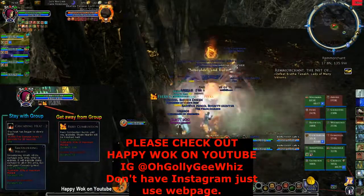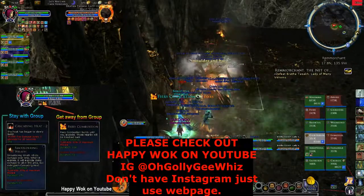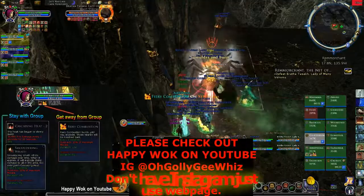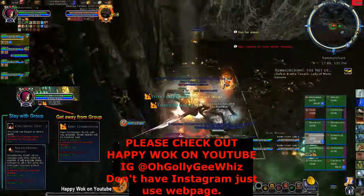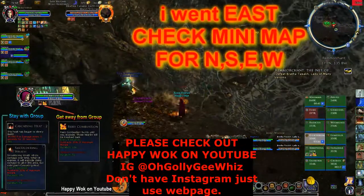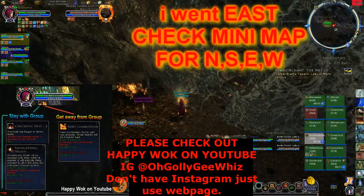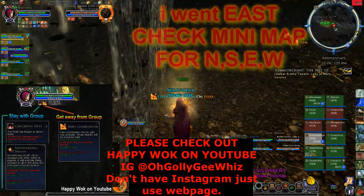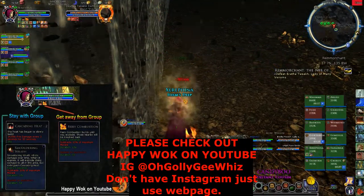Fire. Now one of us has a combustion named Fox. Fox, you have combustion. I have combustion so I'm getting out of here. See, I went away from the group at the back.